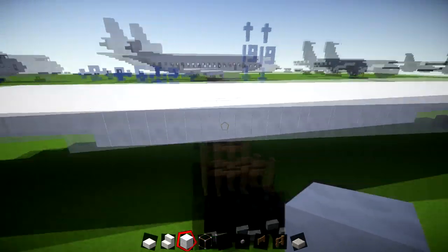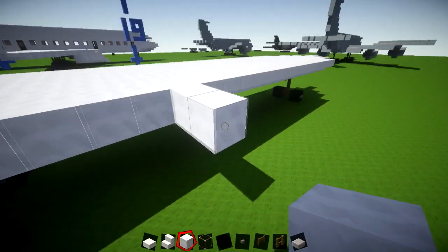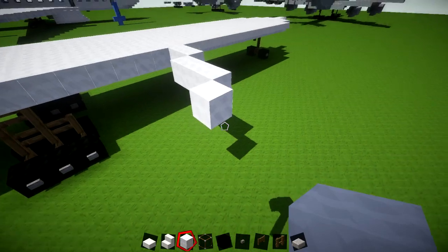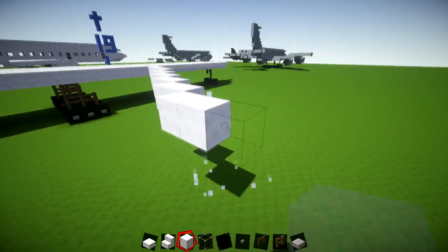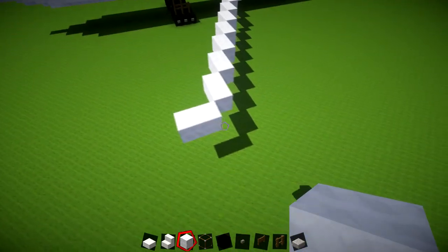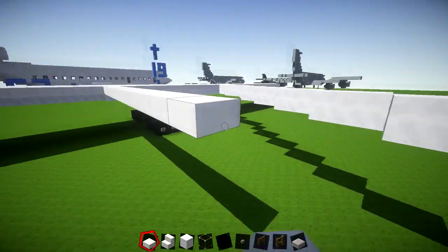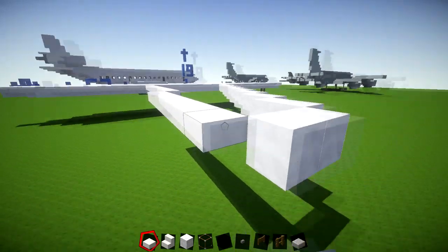We've got about 12 blocks going across here. Just off this one, add two, then go back like this — the pattern from the front is: two, three, one, then seven sets of two going outward. Then two going this way. Starting from the other side with your slabs, place 12 slabs off this block, then come towards the back and place nine slabs, which should just line up there.